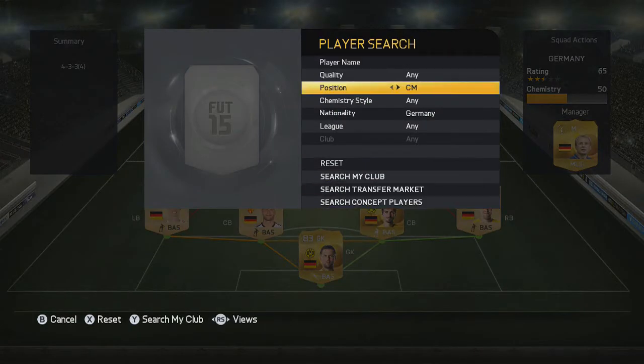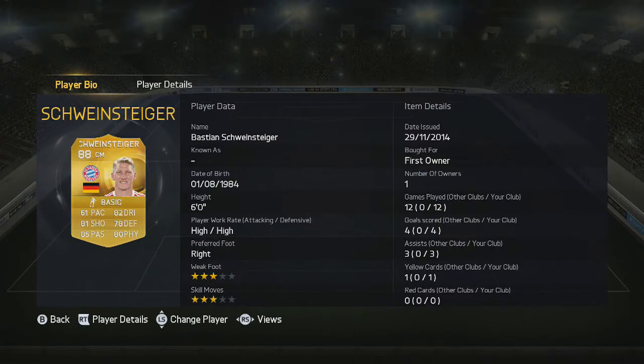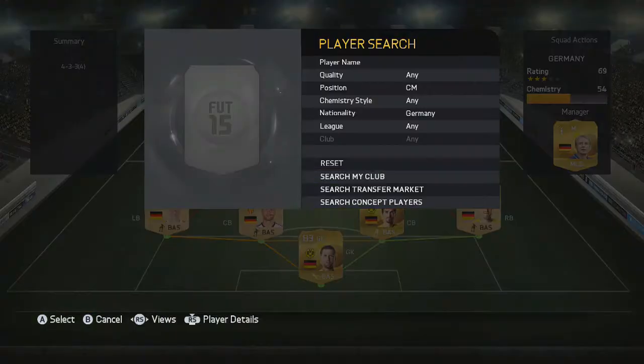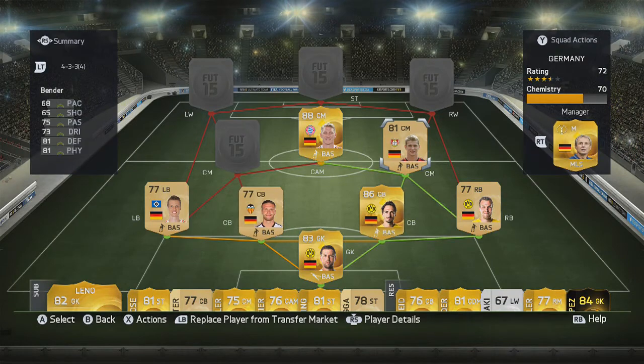He is an absolute beast at centre attacking mid — it is Schweinsteiger. Despite only having 61 pace, he's absolutely fantastic with 82 dribbling, 85 passing, and 81 shooting. He's also good defensively with high work rates, meaning he goes forwards and comes back and really covers the pitch nicely, doing a great job in this squad.